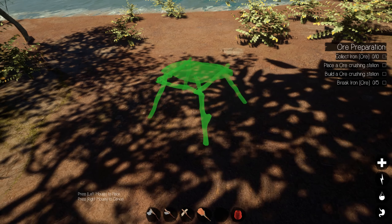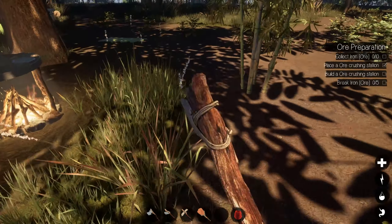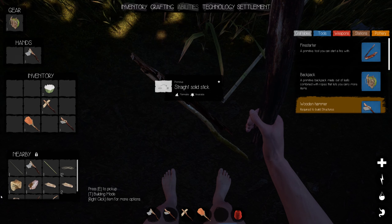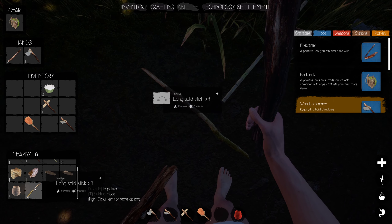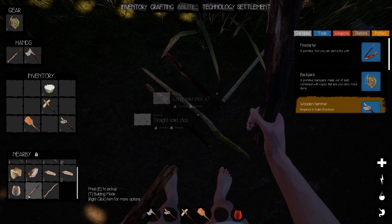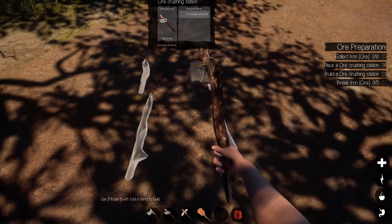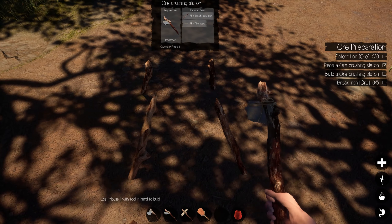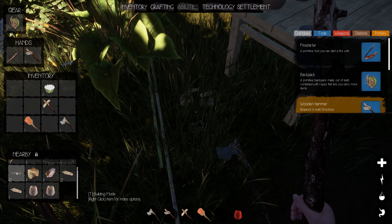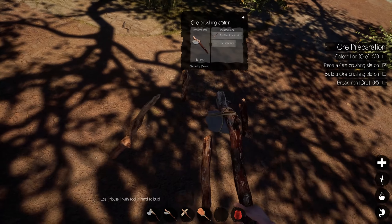Let me figure out the placement — I'm going to put this right there. I don't think I have any solid sticks on me — I do not. So let's go ahead and build this up first. Pick those up. Hammer time! Fiber rope — I put that down over here so I know it's here — 12 of them, grab them all. And let me guess — I'm going to need another flat stone, right?